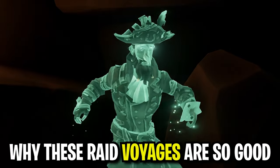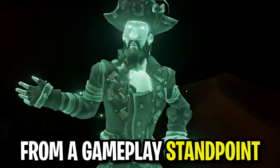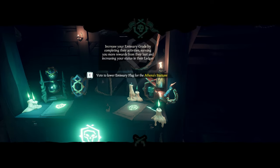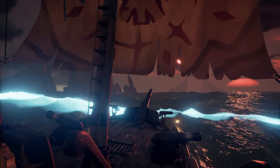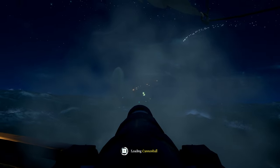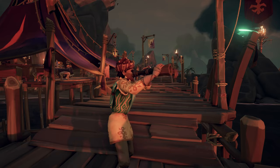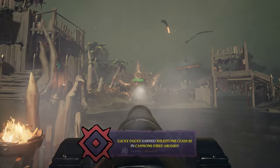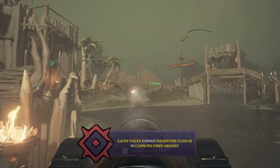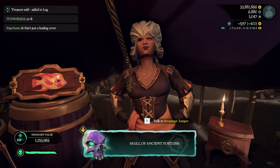So now that I've explained why these raid voyages are so good and why Forts of Fortune are even better, let's quickly review what this strategy looks like from a gameplay standpoint. First, grab your emissary flag and head to your ship. Then vote for the Athena's skeleton fleet raid voyage and sail out to the open sea so you can dive. Grab the loot from each ship as you defeat them, but most importantly make sure to get the talisman from the last one. Once you've picked it up, take a look around and see if there's a Fort of Fortune up. If there is, go do it — pick up all the loot as fast as possible and go sell it. If not, just sell the treasure from the raid and start a new one as fast as possible. Your speed and efficiency as a crew will hugely impact how much rep you're making per hour.